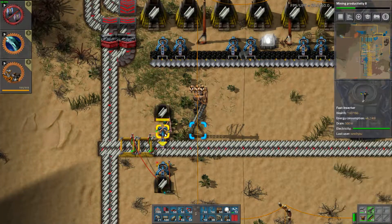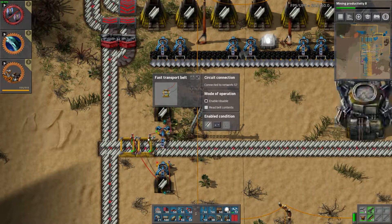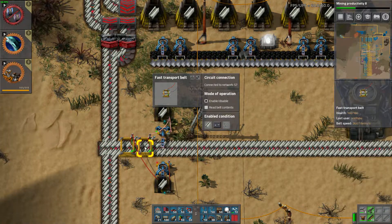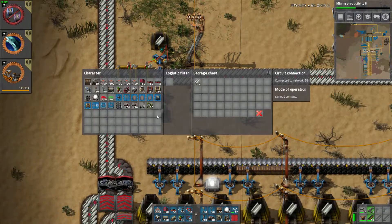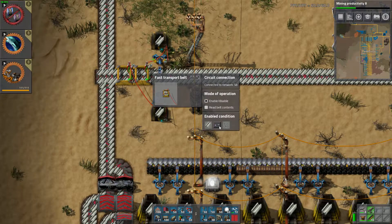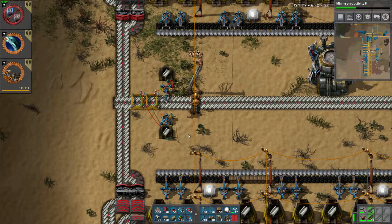This means that the chest actually retains its signal that 'I'm here for steel' and will never lose it. We can use that to sort more stuff and put it back into production. A further piece I've done is to set a logistic circuit condition on the belt with the same thing, although more generous — if it's over 20, you can keep processing. The same for the other side: 10 for this inserter, 20 for this combined.